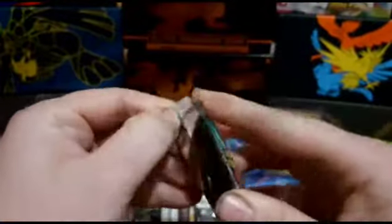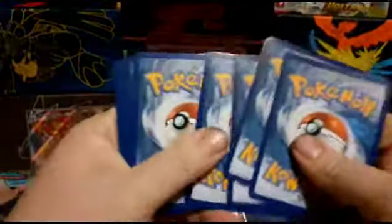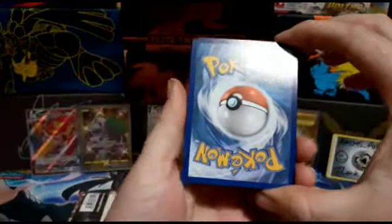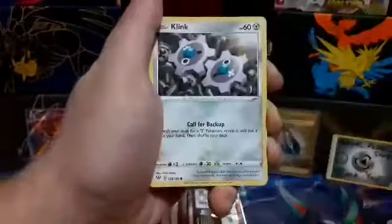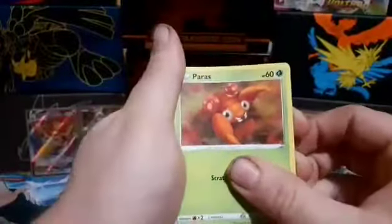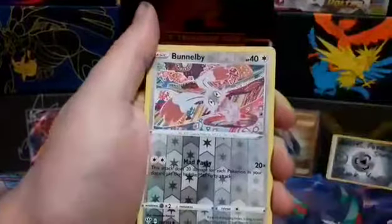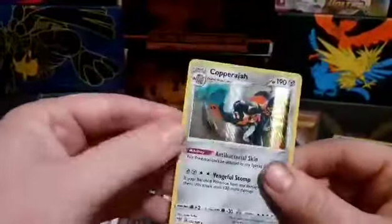It's my turn — let's go for a Centiskorch pack, because he's my boy. Pull the rainbow out of it! That'd be really weird, actually — because we've got the fire type, the Charizard VMAX might be lurking. Let's say fire; let's see if we can keep the fire going. I'll say Steel. We've got a Rhyhorn, a Beartic, a Polteageist, some gears — Klink — a Klang, Marowak — shout out Marowak Guy! — a Paras. And the rare is... a Copperajah hollow! So that's the first hollow rare we've got.